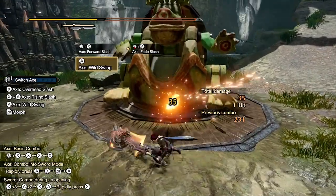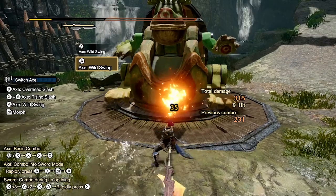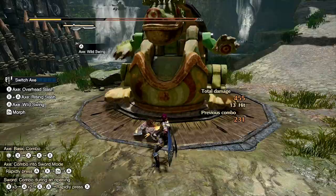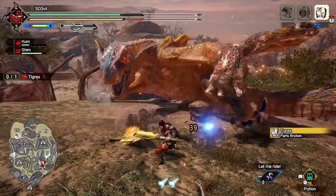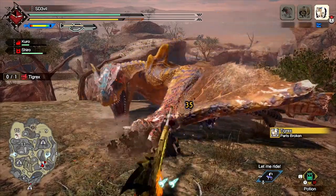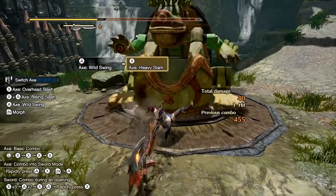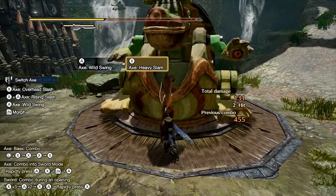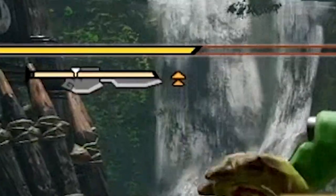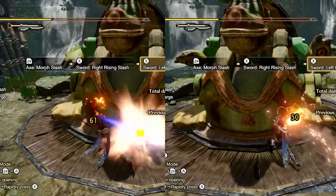Pressing A performs the wild swing, which can be done continuously by spamming A, but doing this will drain your stamina. When stamina is depleted, you won't be able to continue. It's best to use this when the monster is immobile since the move is quite slow. After the third swing, pressing X performs the heavy slam. Doing this allows the gauge to reach the amp state faster, indicated by the arrows next to the gauge, meaning sword mode attacks will build up the gauge more.